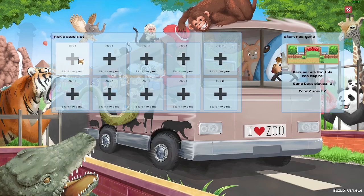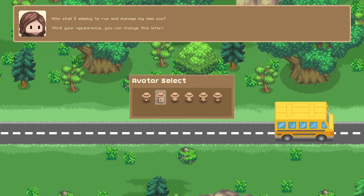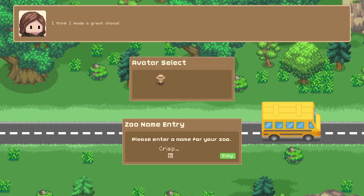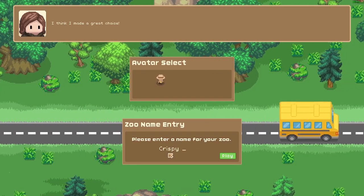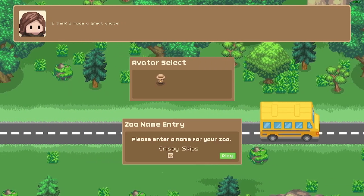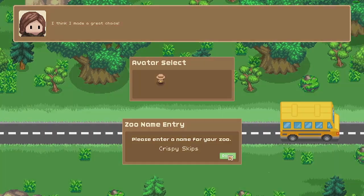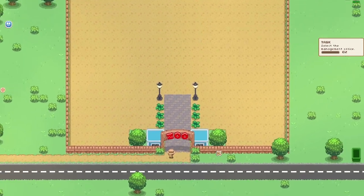We're gonna create a brand new zoo that I'd like to call the Crispy Zoo, though it's a nod to CRISPR. Let's get rid of that old save and start a new one. The name of the zoo is gonna be 'Crispy Skips' — yeah, Crispy Skips. All right, here's our lovely place.